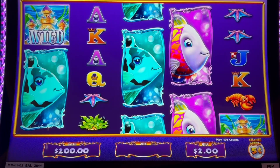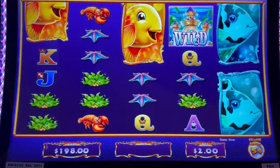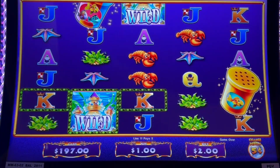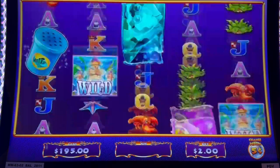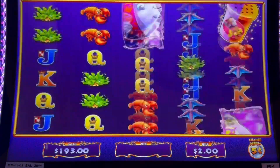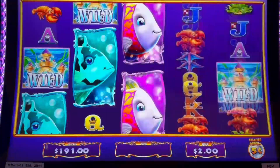Alright everybody, so we're doing two bucks a spin. Let's see how I do. So because this is the deluxe version, the fish shakers do have a chance at two different colors on them, so it kind of increases the chance of getting the double pops.